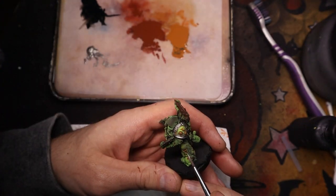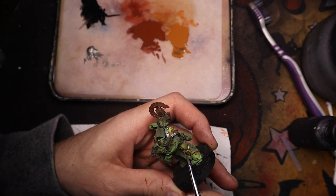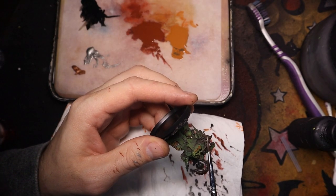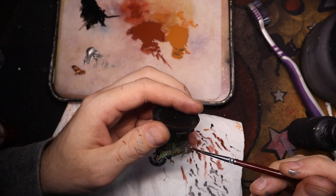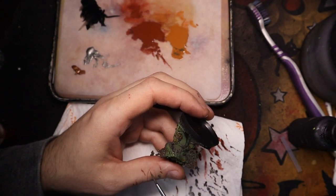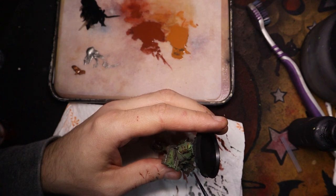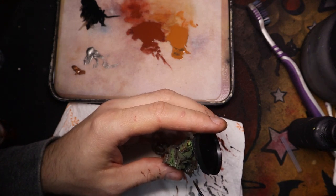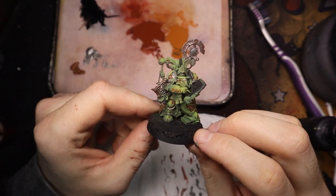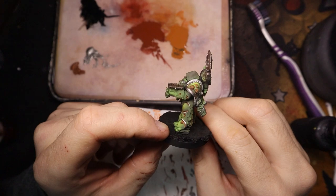We will be adding a wash to the trim as well, so it won't just be a bright silver trim — we will dull it down. I'll just be using this Balthazar Gold for the abacus he's got. There he is with all his silver bits done and the Balthazar Gold on the abacus — plenty of contrast, looking really cool.